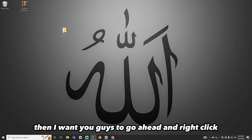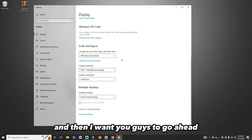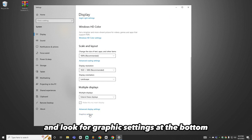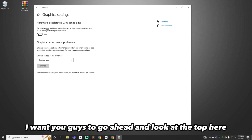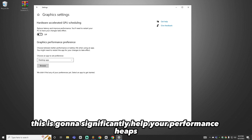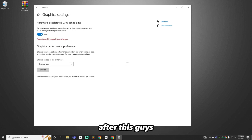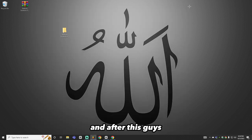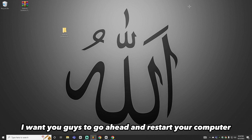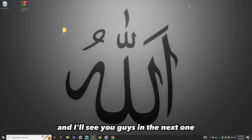Right-click the desktop and go to Display settings, then scroll down and click on Graphics Settings at the bottom. At the top, make sure Hardware Accelerated GPU Scheduling is on — this significantly reduces latency and improves performance. After turning this on, restart your computer and you're all set. If this helped, leave a like, comment, and subscribe, and I'll see you in the next one.